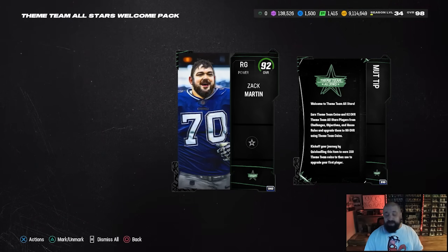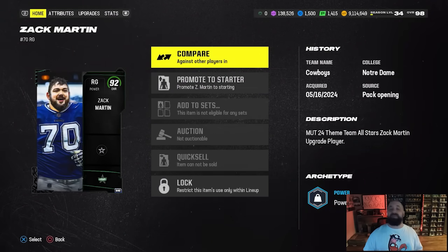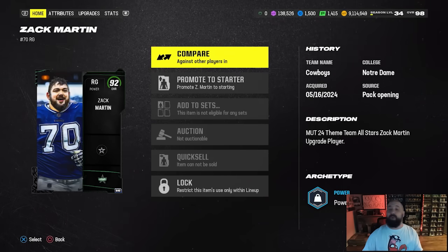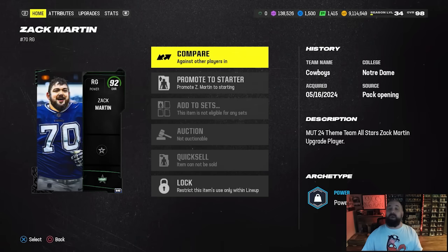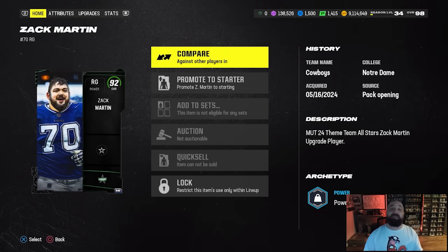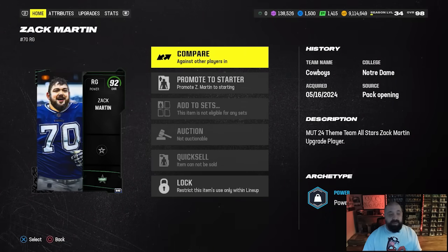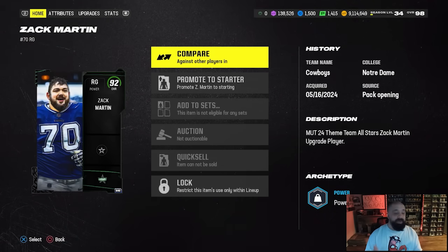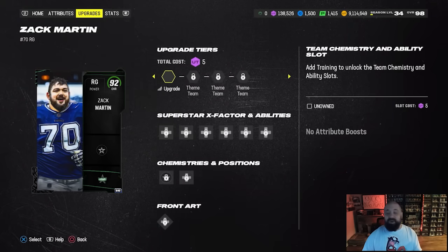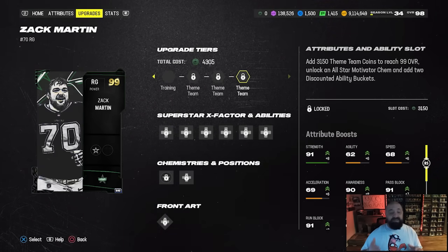You're going to need Theme Team coins to upgrade these players from 92 to 99. Typically when we get a welcome pack player, you get tokens that eventually upgrade that player to its max overall — this one does not work that way. It is actually a really good card, but you might want to avoid upgrading it if you already have Robert Hunt at right guard, since he was a free card from the weekly wild card solo challenges who gets Secure Protector for zero AP.